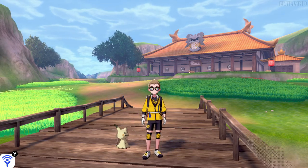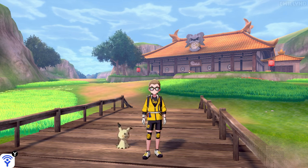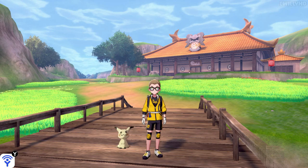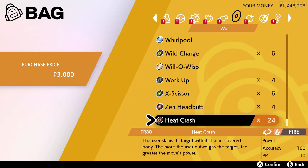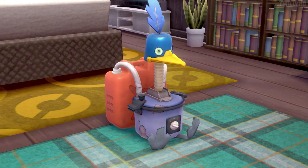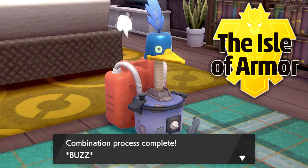Hey guys, it's E with HD here and welcome back to Game Breakers. Today we're going to be taking a look at not really a glitch, but rather an exploit in Pokemon Sword and Shield. As you can probably see by the title, getting infinite money is still possible in this game. It's done by abusing the Cram-o-matic, which is a feature in the Isle of Armor DLC.